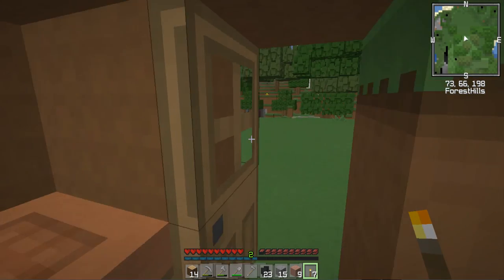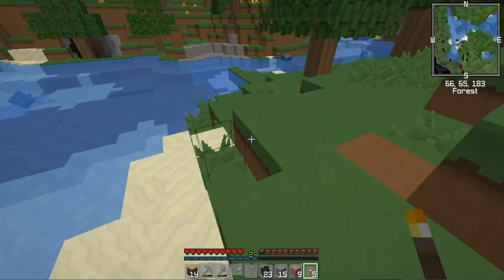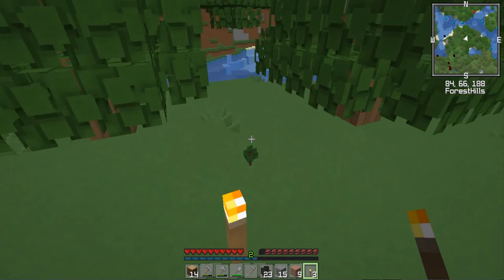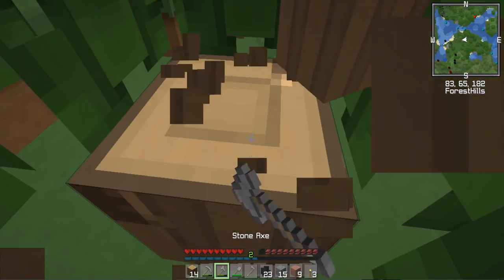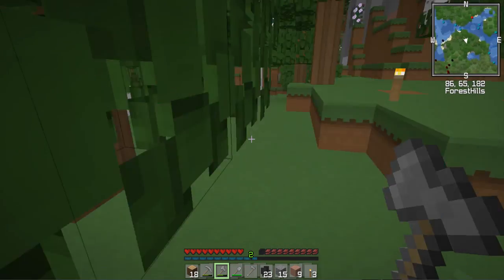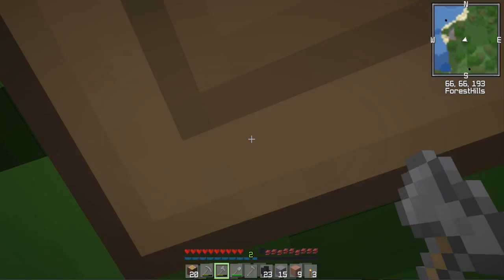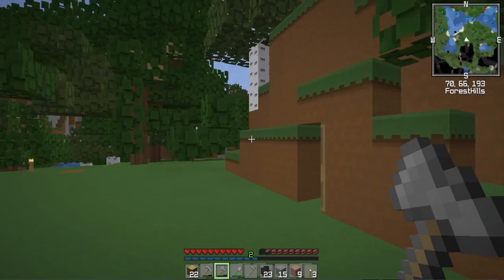I'll stick a torch in there and a couple around here as well. The spawn mechanic is that monsters will not spawn within 16 blocks of where you are — basically a chunk — and if they're lit up, even better. All the information about my background music and texture pack will be in the description below. If you are new to my channel, welcome!